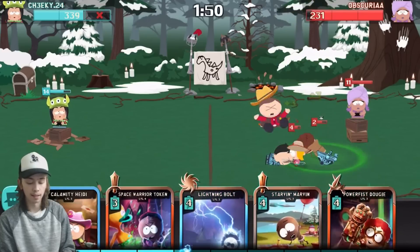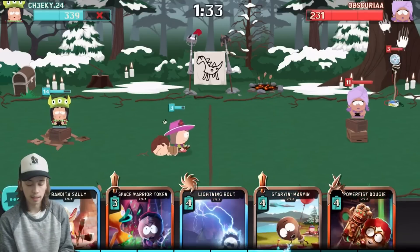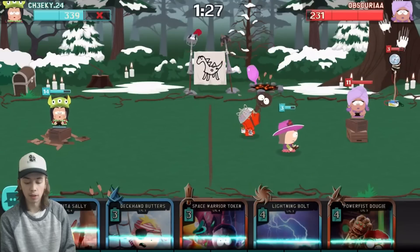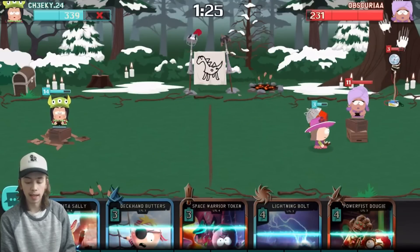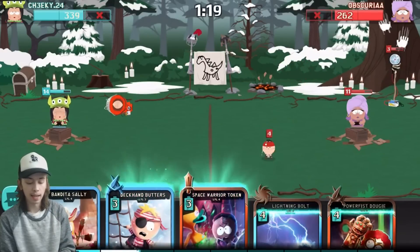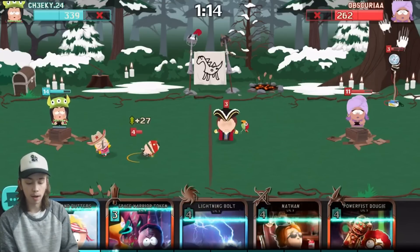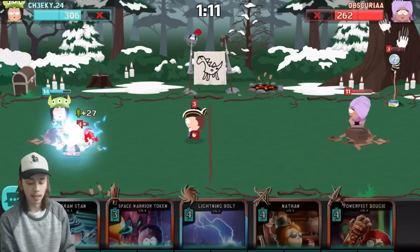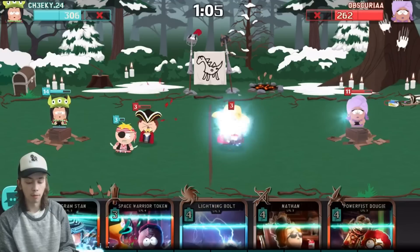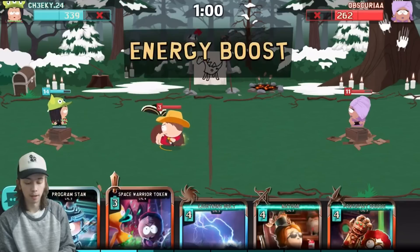Program Stan gets back up to full health but it looks like he's going to stop this rush very easily. We just play some defense and try to come back. Let's go all in — Starving Marvin, Heidi, and Cyborg Kenny. Rats or Pigeon Gang could be deadly to me, but he didn't have either of those ready. That AI takes this out — our Butters swings a little bit faster, which is nice. We're gonna get a little bit more health on our tower. Thank you Deckhand Butters, I love you a little bit.